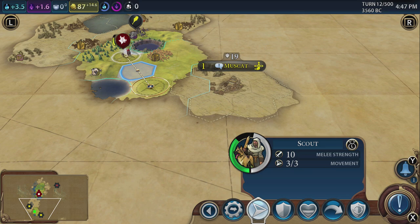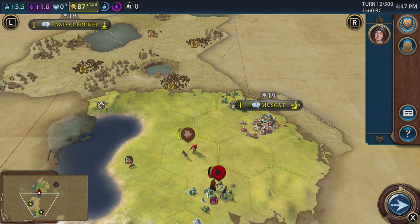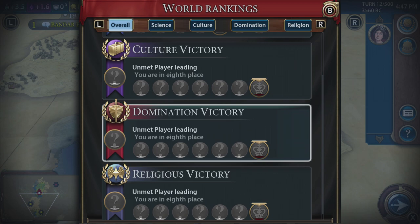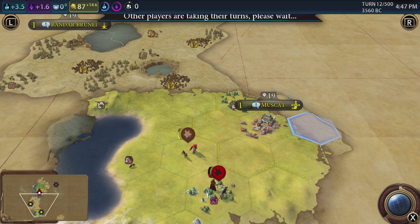That scout is still running away down here — we're going to trap him in the corner. We seem to be on a bit of an island, which is good. We haven't met anybody else yet. Looking at the world rankings — science victory we're sixth, culture we're last, domination we're last, we don't have many units. Religious we're last. Science we're doing okay on — we've boosted a few things. Very pleased with that.